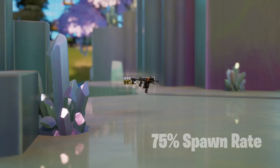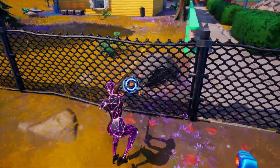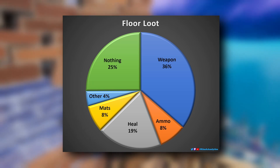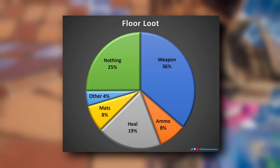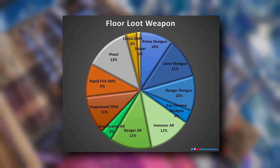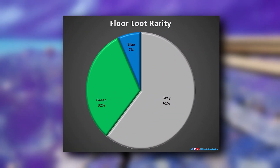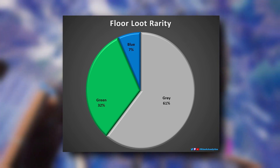Floor loot has a 75% spawn rate, so there's a 25% chance there will be nothing at the location. The breakdown of what you'll get from floor loot is: a weapon being the highest chance, followed by heals, ammo, materials, and finally other items like harpoons, chrome splashes, and keys. Shotguns are a bit more common than in chests at 35% of all weapons, and the evochrome weapons are much less common. Snipers in floor loot are very rare, probably because blue is the only sniper rarity that can appear in a floor spawn. Weapon rarities from floor loot are majority grey, with a decent number of greens and a few blues — you cannot get purple or gold weapons from floor loot.